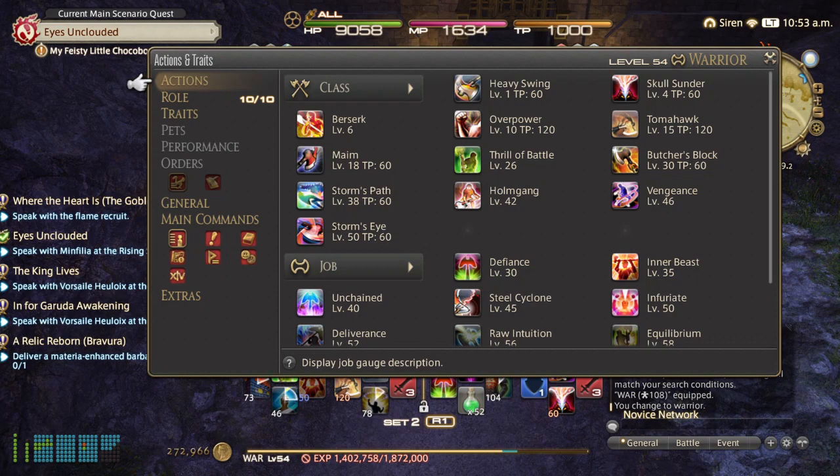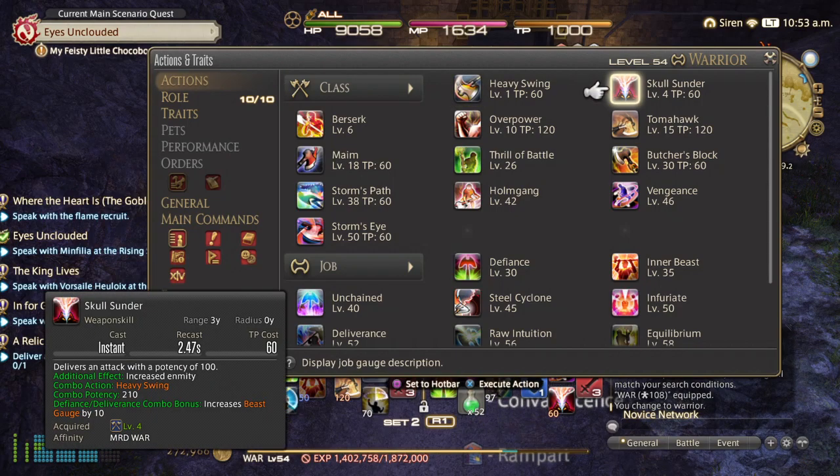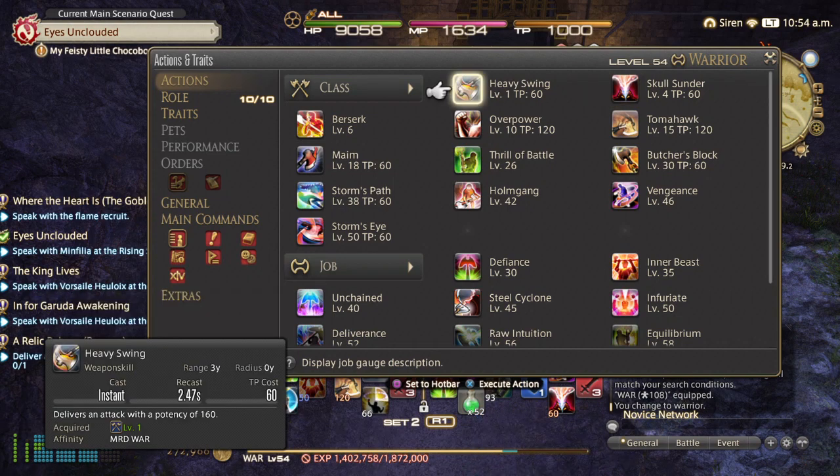Important thing to remember: if you make a mistake, that's fine — don't worry about it, just replace the ability. Now we're going to go ahead and set up our spammable, our rotation. My rotation for this, for the warrior, I've got to start off with a heavy swing.